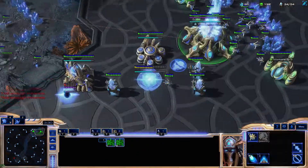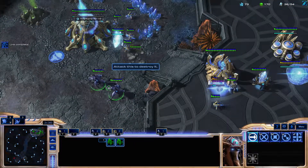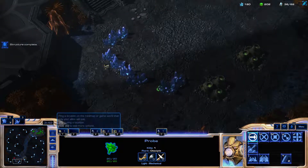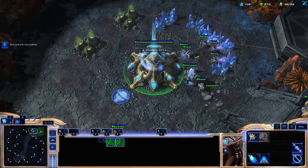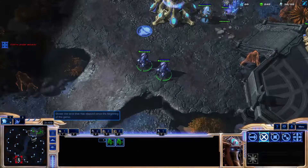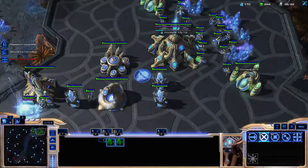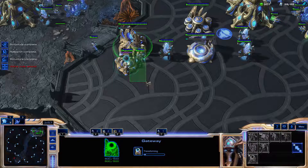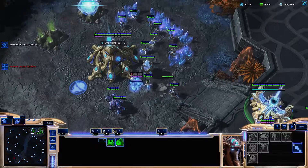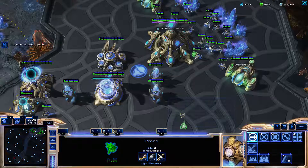I have not enough minerals. Since my gas was heavily delayed, I am getting a Robotics Facility for Banshee play or whatever my opponent is doing. I can actually check — this is a good time for it. Probes are under attack — okay, good to know. Research complete. I want to say I can get away with Observer first. The Reaper did suggest gas of some kind, after all.